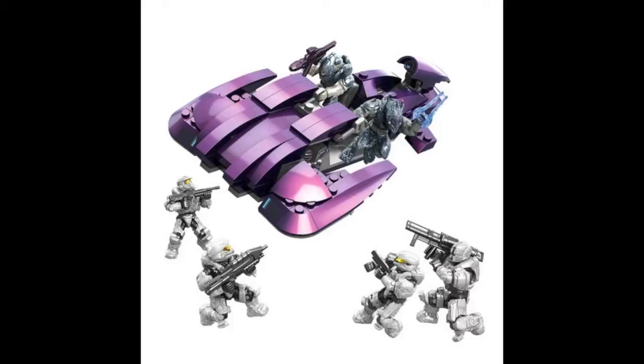The two Covenant figures are a Blue Elite Zealot and a Blue Elite Storm. I can tell three of the UNSC — I can't tell if that's a white Recruit right there with the assault rifle, but that is a white Aviator in the back, and a white Scout Spartan and a white Gunganeer. So those are really awesome figures.